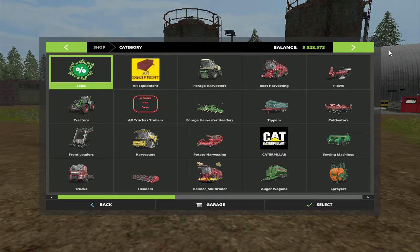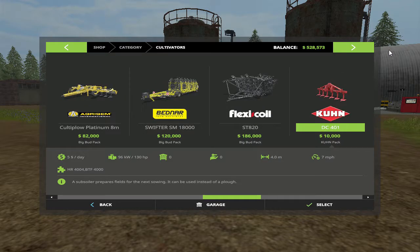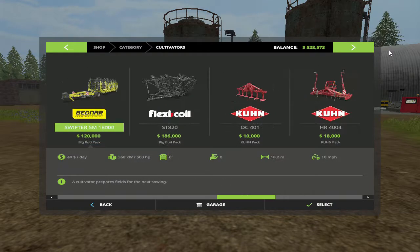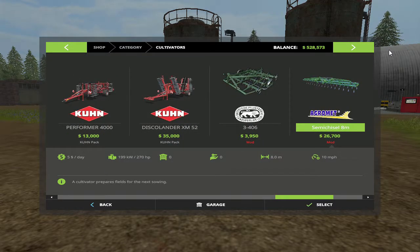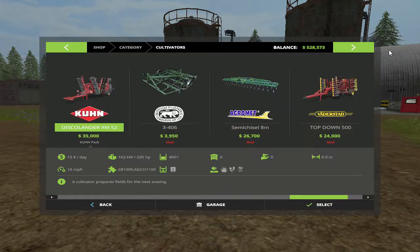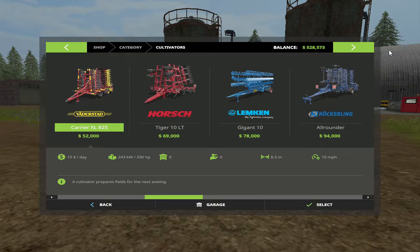Anyway folks, I need a decent cultivator. Let's go to the cultivators. For that area up there, I'm probably going to go with this here — eight meter. Lintens at 15.5, 24 meters, 18.2, all-rounders at 14, that's 8.3. Let's go with this one folks — I don't know, something about it.